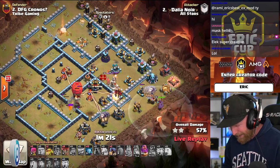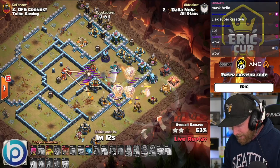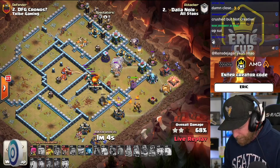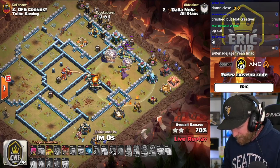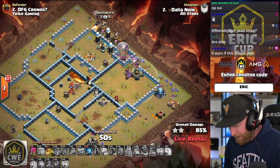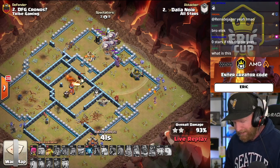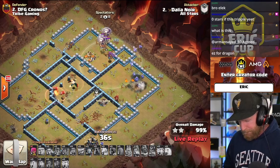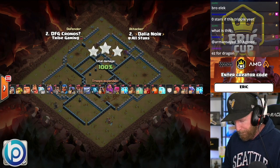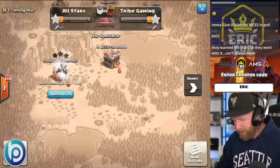Lalo comes in from the south side. He's got the Stone Slammer taking out the Multi-Inferno and working up into the Queen compartment. The Bloons get hit by the Wizard Tower, softening the entire pack. The Dragon has to take the Multi-Inferno. More Bloons collapse the Tesla farm. He's got enough force to take it up top and the Dragon gets the Multi-Inferno down — a triple for MCES with Zap Lalo. Not the most creative choice, but they need stars where they can get them.